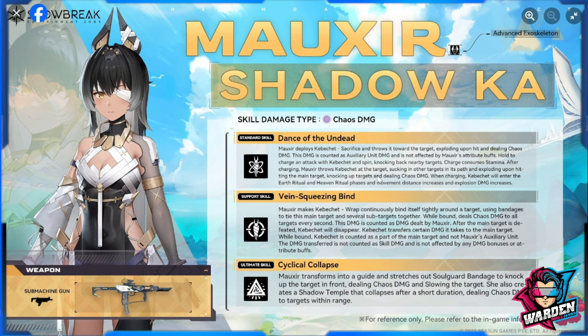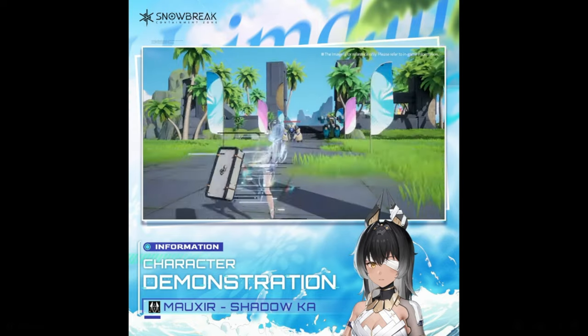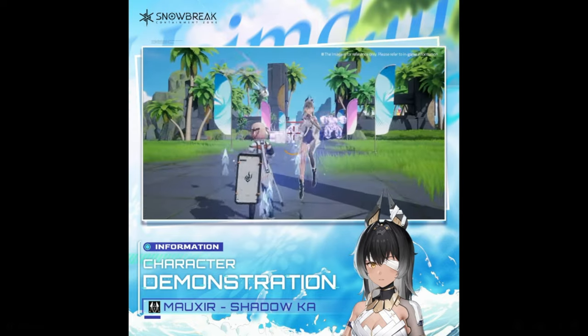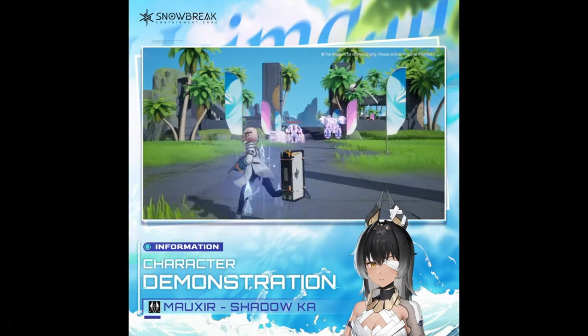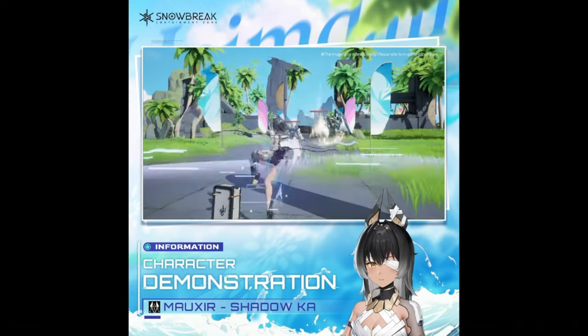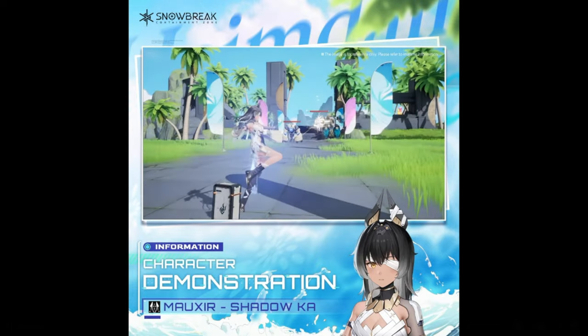Moving on to the support skill - by the way, the standard skill is called Dance of the Undead. The support skill is Vein Squeezing Bind. Mauxer makes Kabichet wrap continuously and bind itself tightly around a target, which is your main shooter, using bandages to tie the main target and several sub-targets together. While bound, it deals chaos damage to all targets every second.